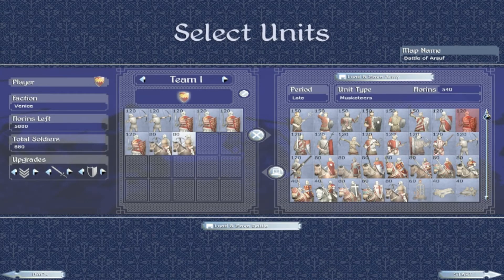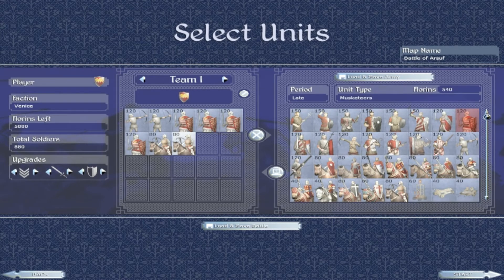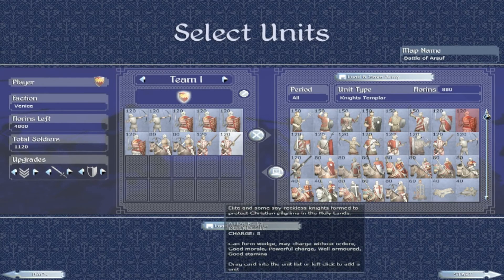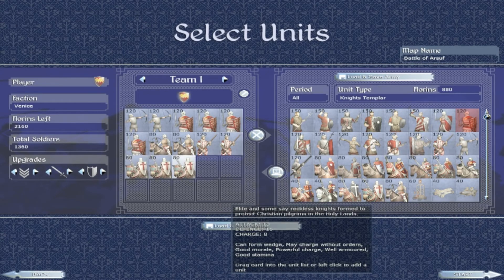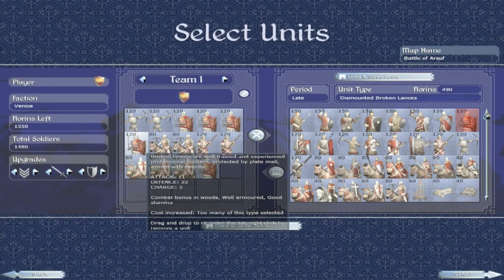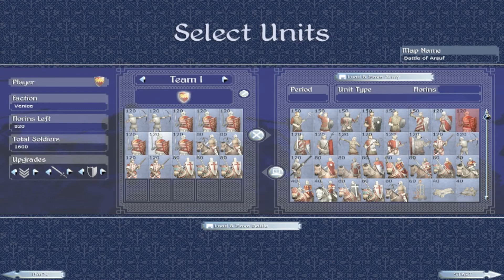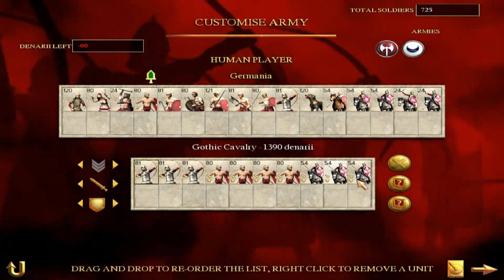First, choose units with high morale and good defense, but don't put your general in them as they are going to suffer the most casualties. You are going to use these units to hold the enemy without breaking — turn guard mode on so they stand their ground without advancing, which will prevent a formation break. Then choose archers; use any type but make sure you put flaming arrows on to decrease enemy morale. Finally, choose your shock units to be hidden in the forest — they could be infantry, heavy cavalry, skirmish cavalry, or whatever you find useful. Just be creative with it, and estimate the potential of your units to decide whether you are happy with the composition.